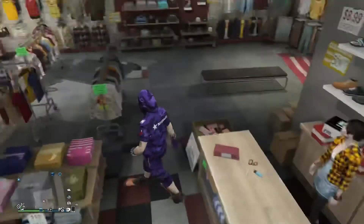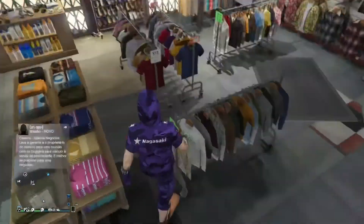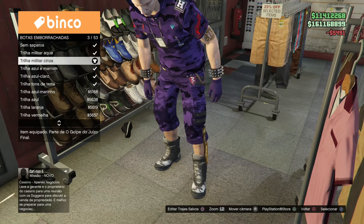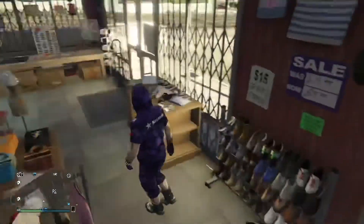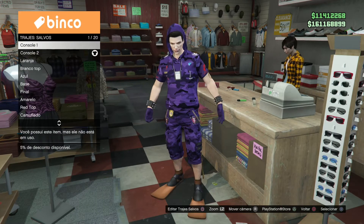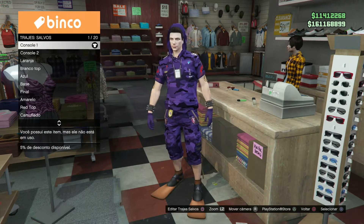E agora, com a mesma base, vai estar vindo aonde fica essas botas emborrachadas e compre a número 3, a trilha militar cinza. Vai estar salvando com o nome de console 2 assim. Olha a ordem que estamos deixando.